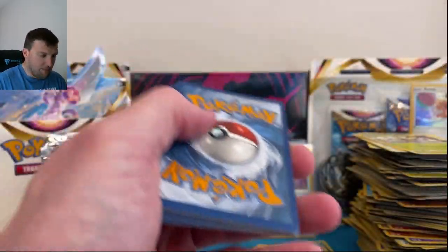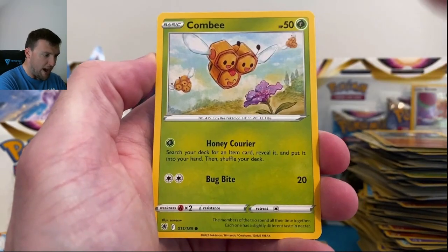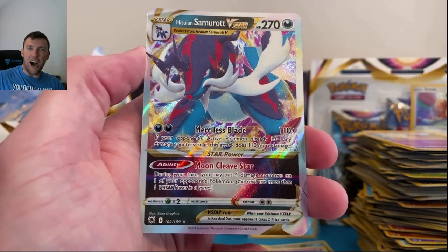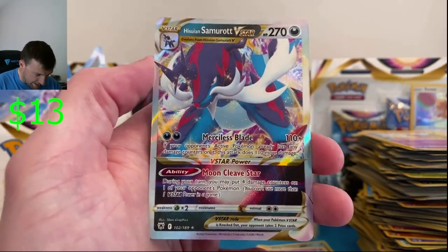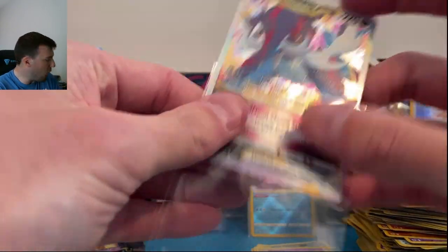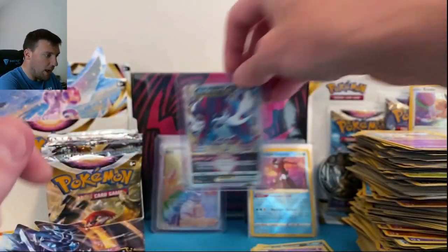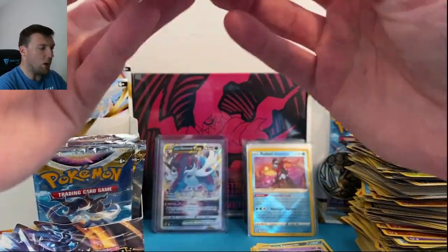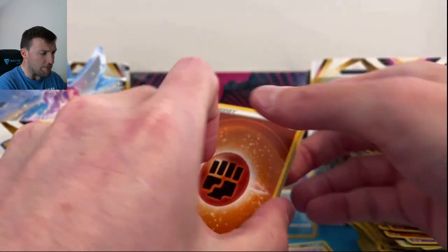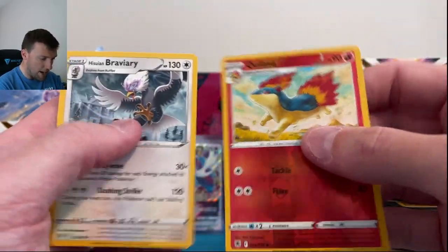Something in the back — Driftblim, Psyduck, Togepi, Basculegion in reverse, and Samurott V-star! Beautiful looking card — Hisuian Samurott V-star! I absolutely love this set, please forgive me for going on about it. Love this card — slick looking. Great great great opening so far. Fire energy — if I don't call fire on the next one it'll definitely be fire. Psyduck, Driftloon, Quilava, and Bravery.